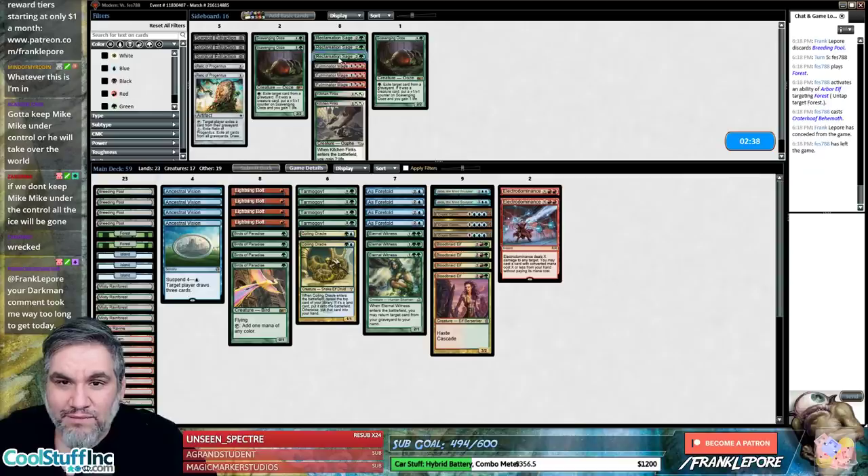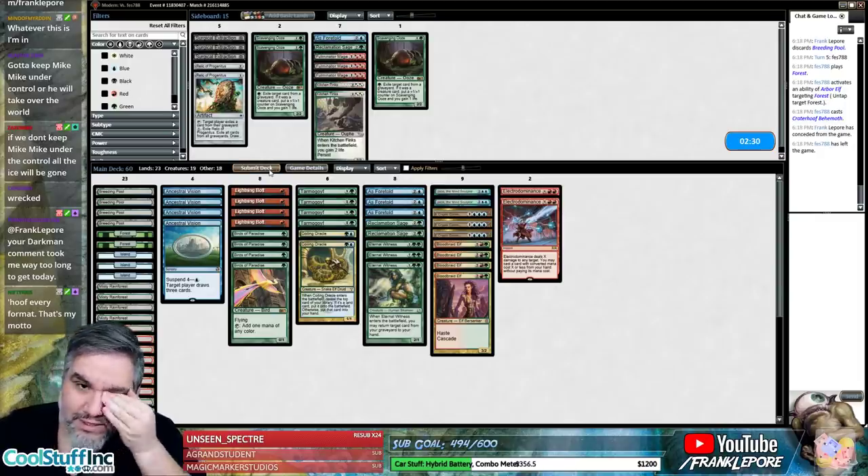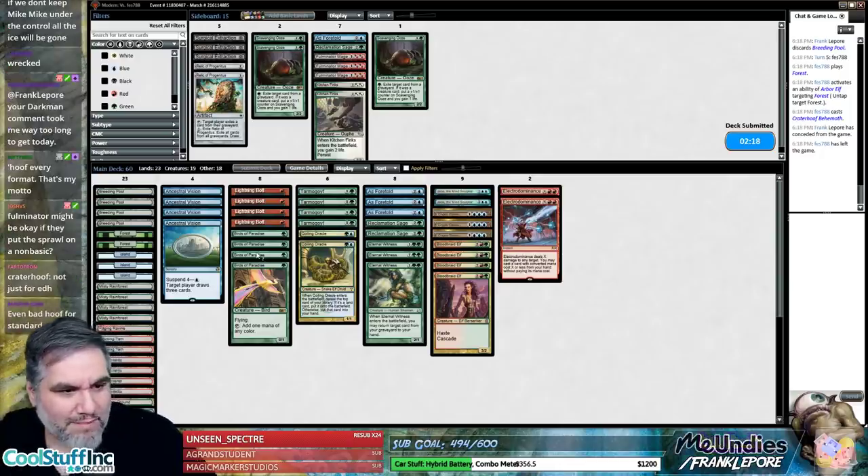Take out the Ooze, bring in a Rex Sage because they have Utopia Sprawl — at the very least we can kill one of those things. Bring another Rex Sage for As Foretold. Considering they're mono green, they probably don't have that many non-basics.